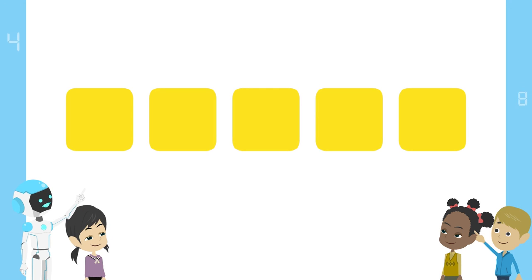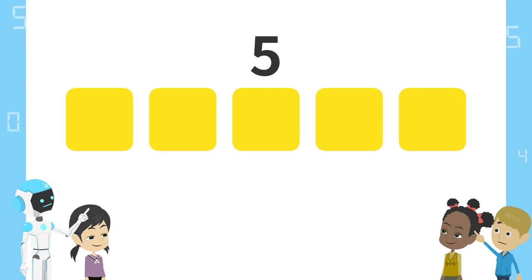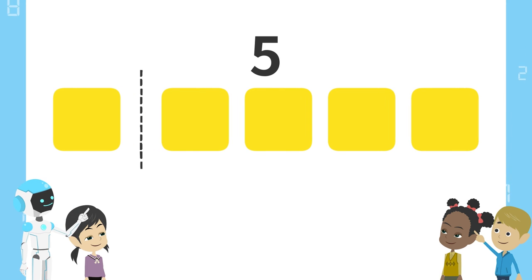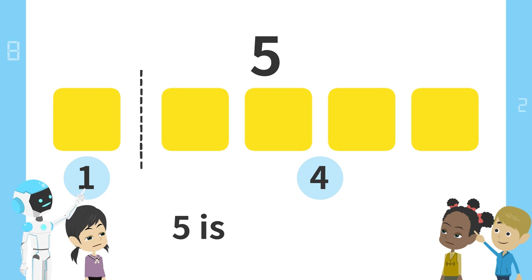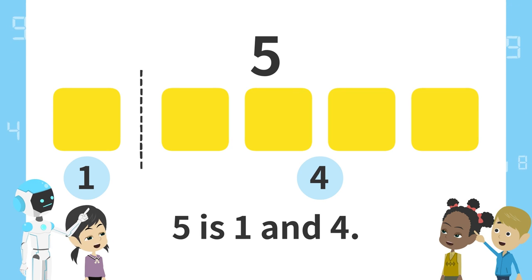Here are 5 blocks. If we split these blocks this way, what would happen? There is 1 block on the left and 4 blocks on the right. That's right. We can say, 5 is 1 and 4. 5 is 1 and 4.